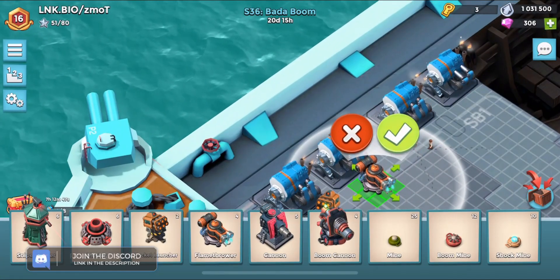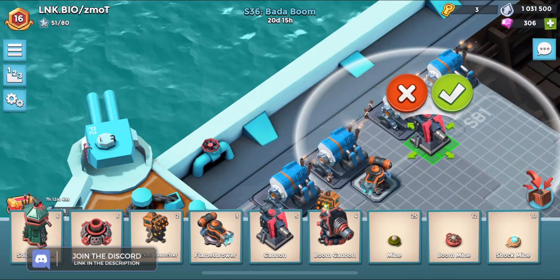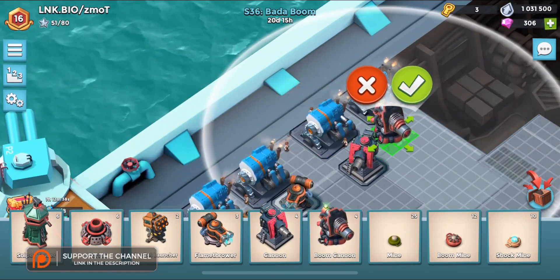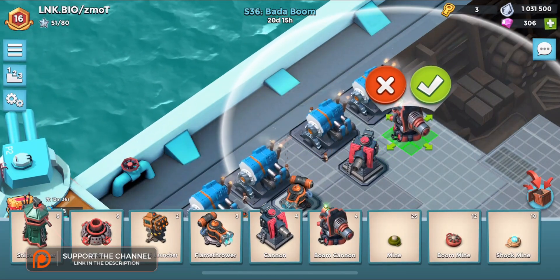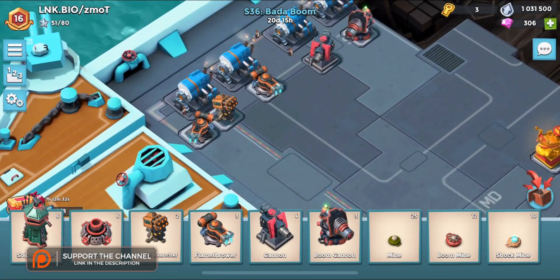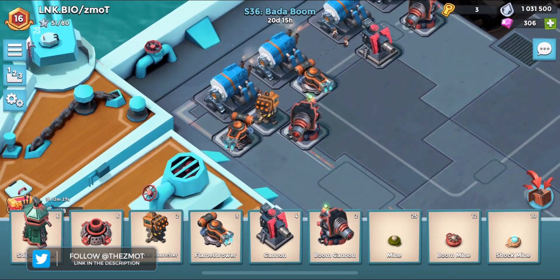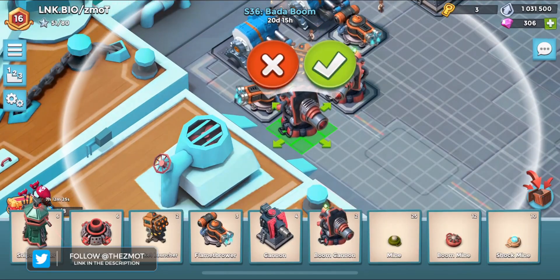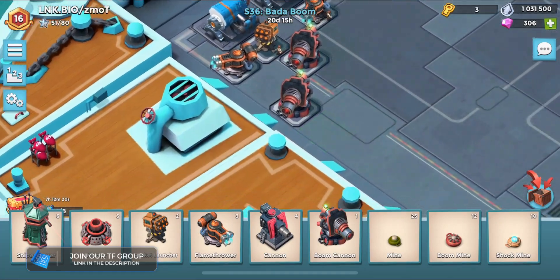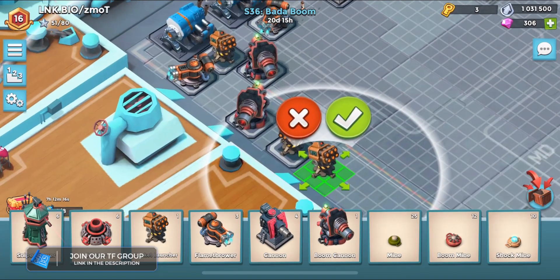I've already griped about it a few times - not a huge fan of the long seasons. A long season would be fun if the chests and tokens were a little better balanced. Let me know in the comments what you guys think. I'm just going to build this base. I'm feeling like rocket launchers are the better choice here than the doom cannon.